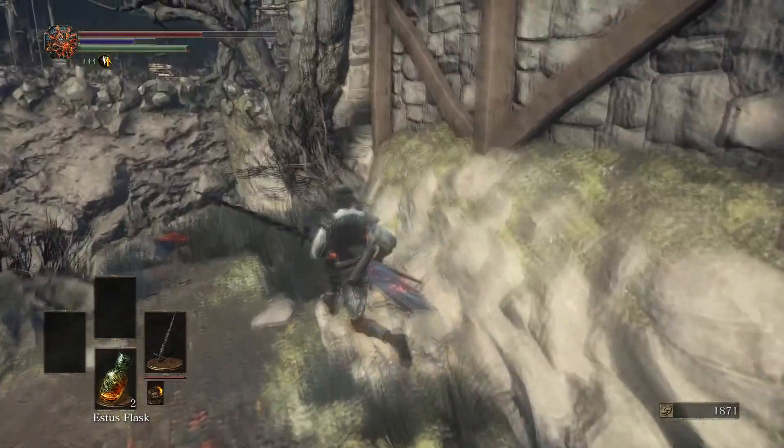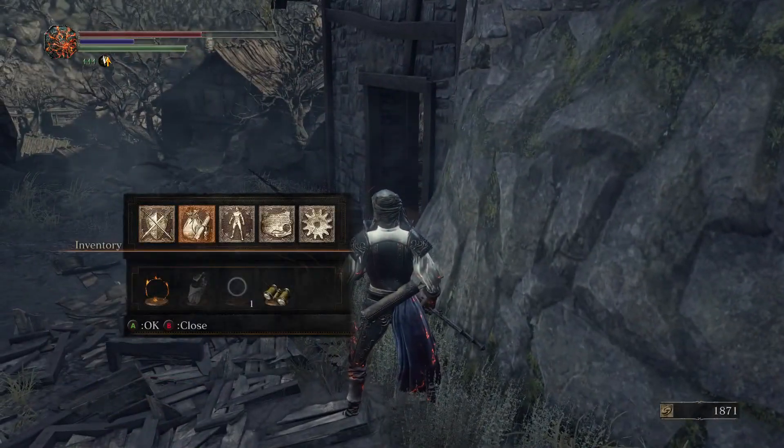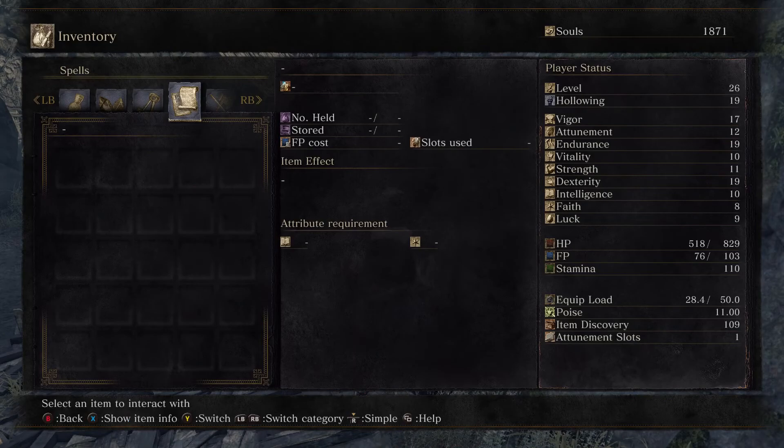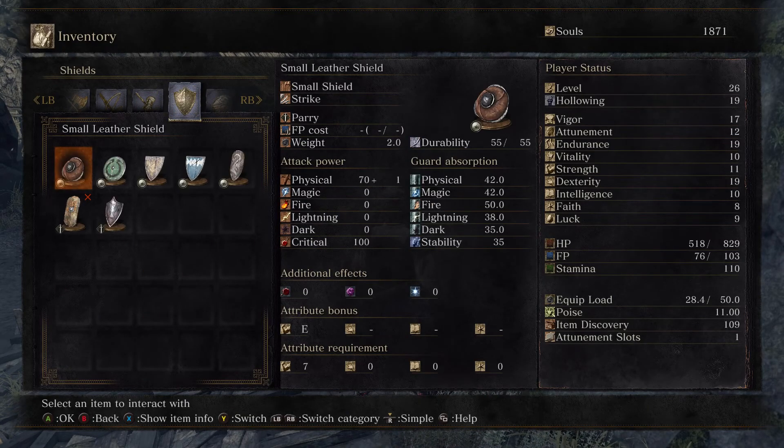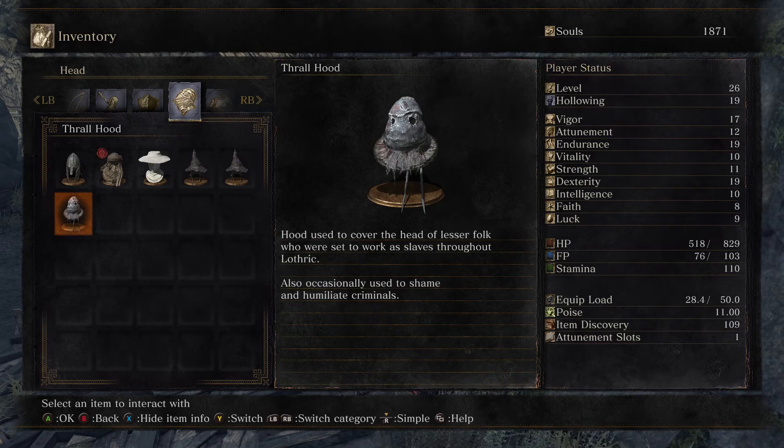Thrallhood. Let's go check this out — I'm having a lot of trouble right here, but still alive. Thrallhood: hood used to cover the head of lesser folk who were set to work as slaves throughout Lothric. Also occasionally used to shame and humiliate criminals.